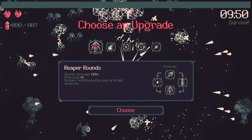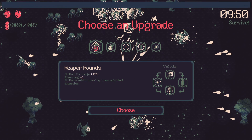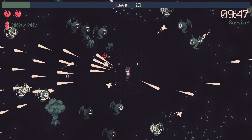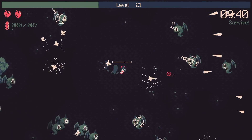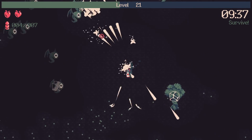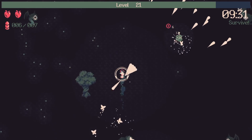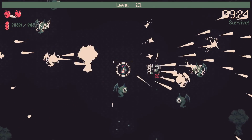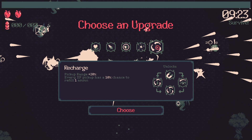Piercing — bullet damage up, piercing up. It deals 40 damage — that's a tough one. Bullet damage and piercing together — if it pierces one it still bounces. Unfortunately it's not going to be useful once the big guys show up because the number of enemies drops down around the five-minute mark. We'll try to pick around here — enemies exploding into three bullets when killed, yeah, why not. The more bullets flying all over the place the better.